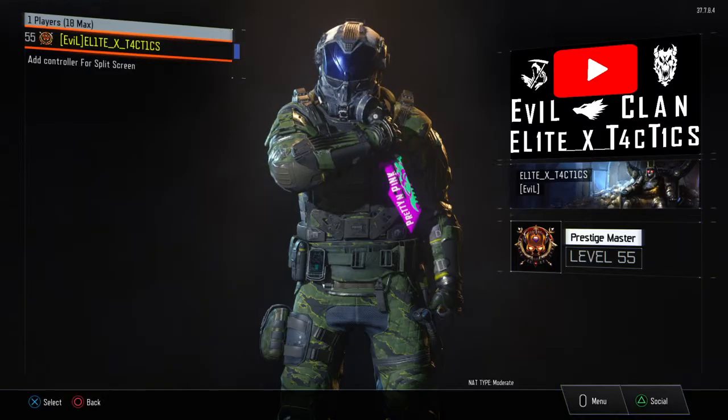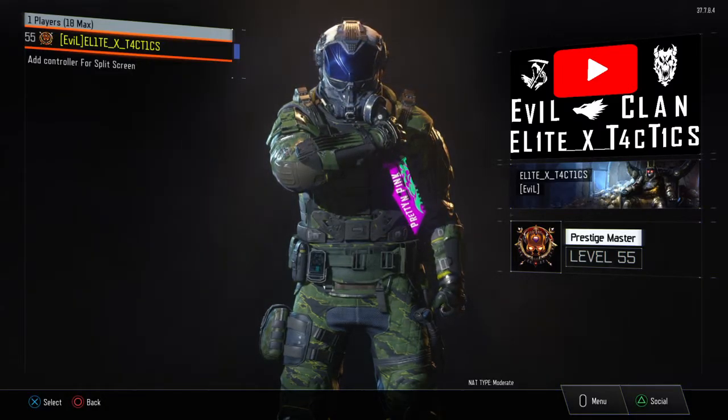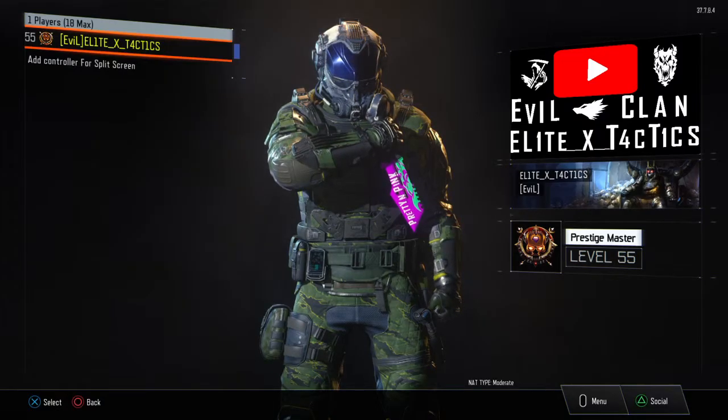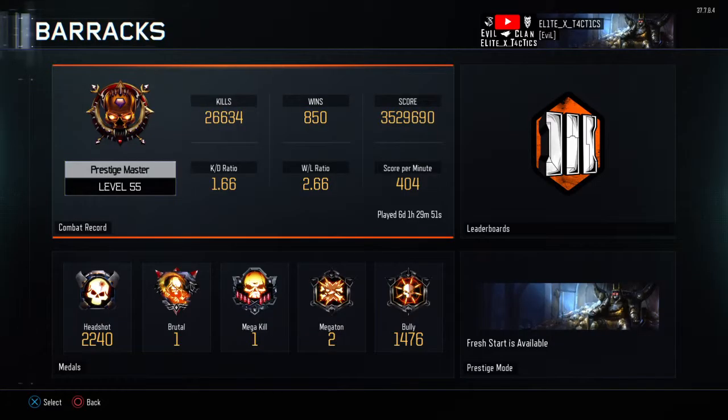As you can tell, I just hit prestige master as of today, maybe about four hours ago. Might as well show you my stats — I've got a 1.66 KD and a 2.66 win/loss ratio, 404 score per minute.